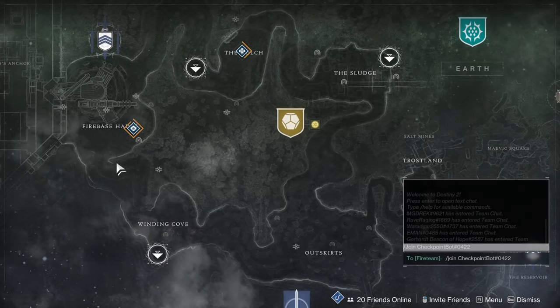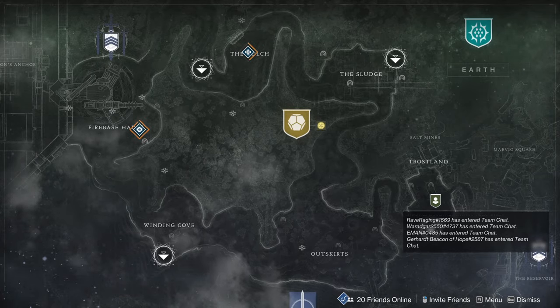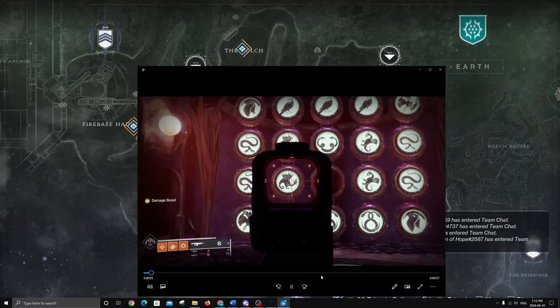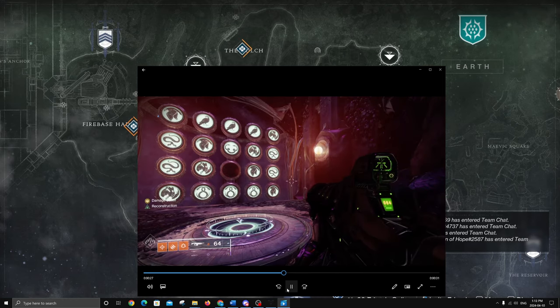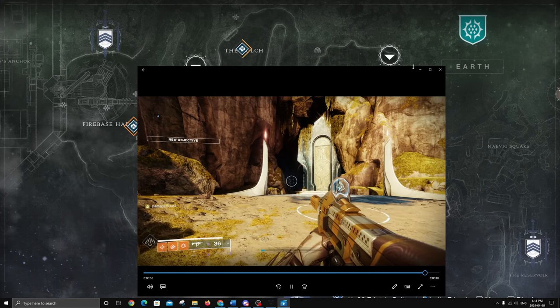Just go to Shurochi. You can either try the checkpoint bot or put in the code — I'll show you that as well. That's the code right there. Go to the wish wall in Dreaming City, walk forward, and it takes you to Shurochi.